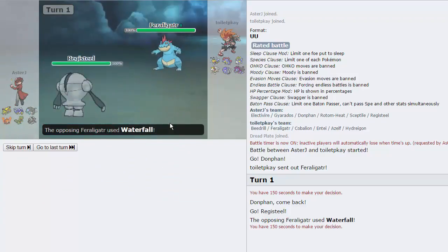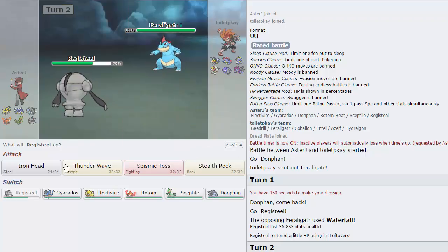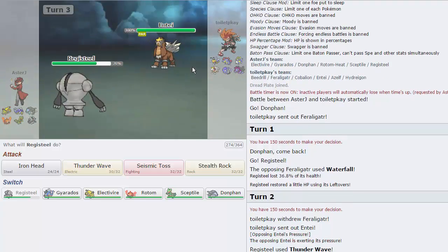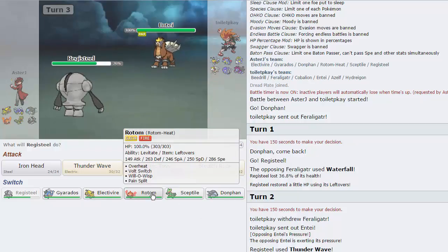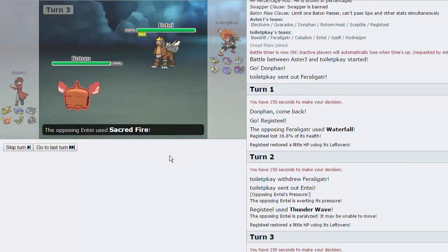Registeel takes a hit quite nicely — he goes for the Waterfall, which only does 37%. I'll be able to Thunder Wave something on my opponent's team now. If he wants to go for a Dragon Dance, that's fine. He actually chooses to switch into his Entei to get it Thunder Waved, which is awesome. I may or may not stay in — I think Rotom is probably my best play as it cannot be burned. I will die to a Sacred Fire, so Rotom is going to be my play. If he gets off a lot of damage, I can always Pain Split it off.